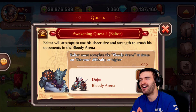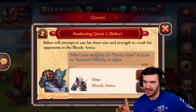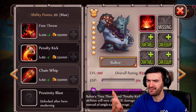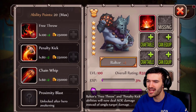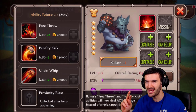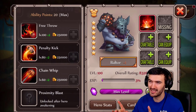Part number two is the Bloody Arena. Now I'm gonna do something a little different for this guy for one purpose. His awaken ability says Beltor's free throw and penalty kick abilities will now deal AOE damage instead of single target damage — so the only thing awakening does is make his second and third ability AOE instead of single target.